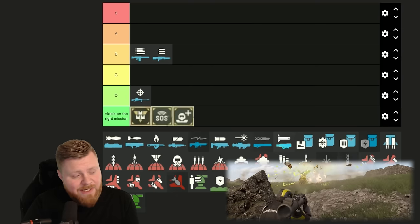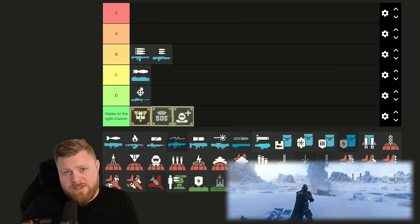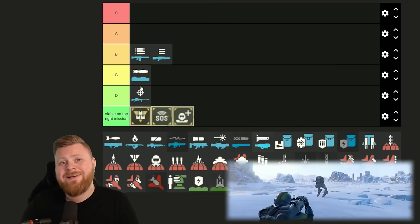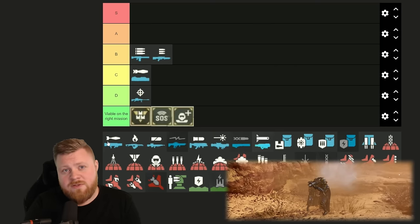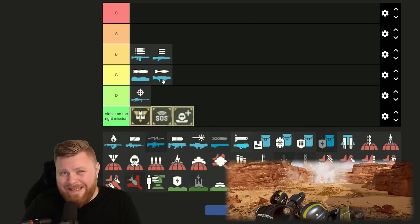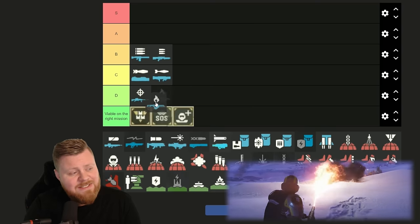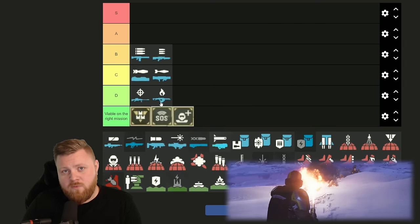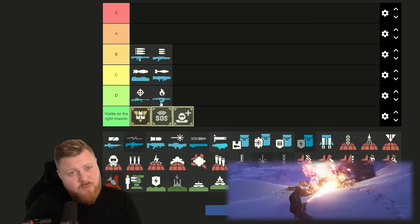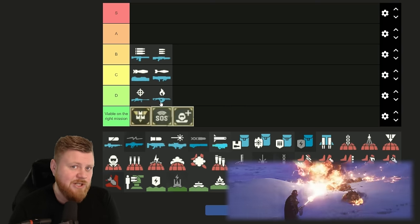Expendable anti-tank — this one for me is gonna be a C-tier. However, you do unlock this early on and I do recommend getting it, because it's gonna be your first proper line of defense against the Chargers. The recoilless rifle, same as the expendable, goes into C-tier. The recoilless rifle is a little bit better because it does come with an ammo pack. The flamethrower — this is gonna be D-tier. It will do quite the damage against the Terminids, but you have to be really close and you will most likely set yourself ablaze, so it's not really cutting it.